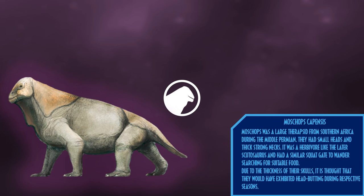Chops was a large therapsid from Southern Africa during the Middle Permian. They had small heads and thick strong necks, and were a herbivorous animal like Scutosaurus, with a similar squat gait to wander searching for suitable food. Due to the thickness of their skulls, it is thought that they would have exhibited head-butting during respective seasons.